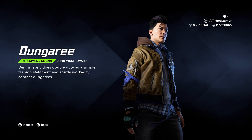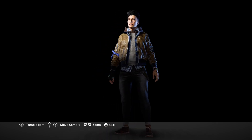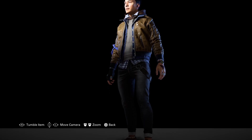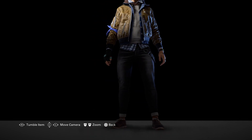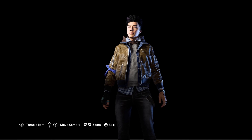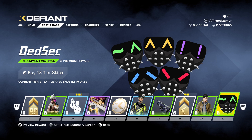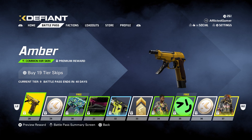Then we've got a Dungaree skin for Yang — hopefully I'm not butchering that. I really like the jacket with the hoodie, but not a fan of the roll-ups at the bottom and the skinny jeans. No hate to anybody who wears them, just a little inside joke. Then we've got more emojis for Dead Sec and we have another common skin — Amber for the 93R.